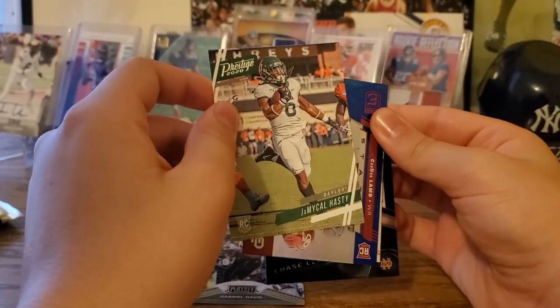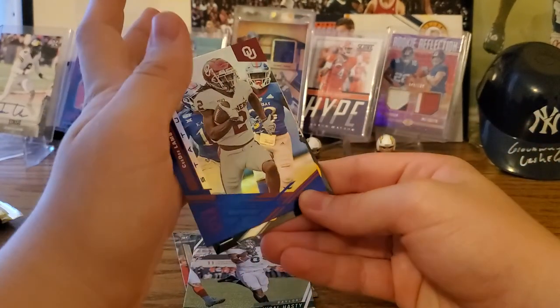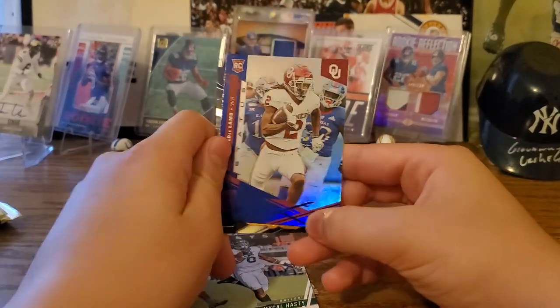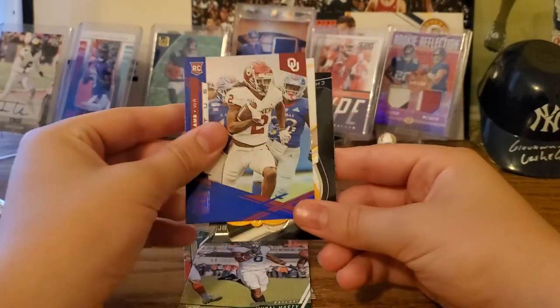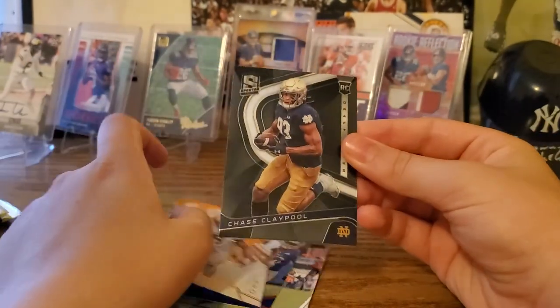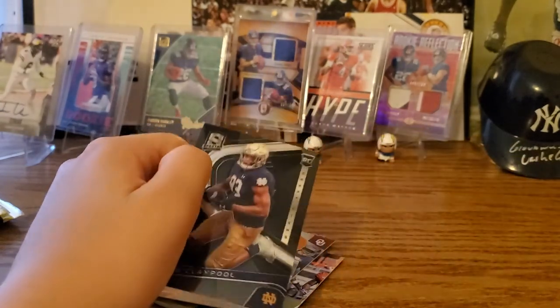Jim Michael Hastie — what is this? A blue CeeDee Lamb — that's a nice one, and it's holographic, so many hollows. Got Keyshawn Vaughn and Chase Claypool.